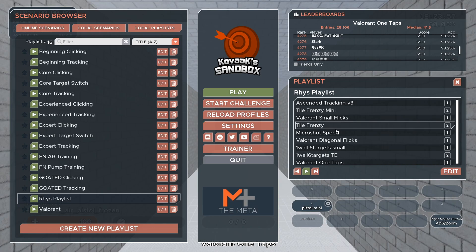Tile frenzy, which is basically your aimlabs grid shot, except the grid is slightly larger so you're encouraged to flicker further distances. The micro shot speed is more of a reaction based type mode — just shoot the targets as quick as you can when they appear. The Valorant diagonal flicks is more or less the same: you shoot a target, one appears and you've got to shoot it in a certain amount of time.